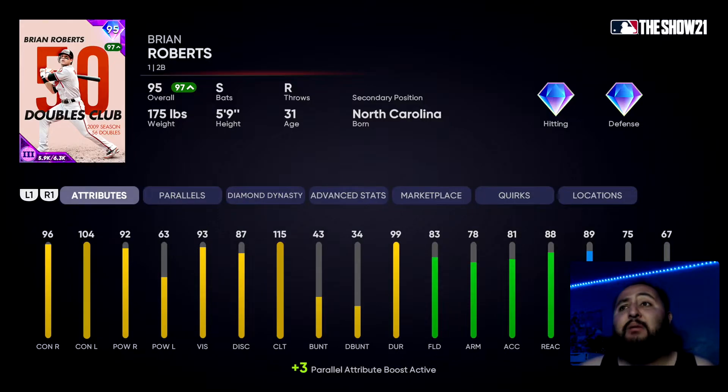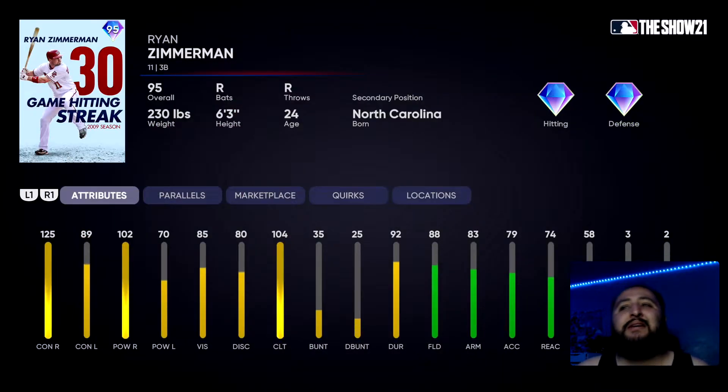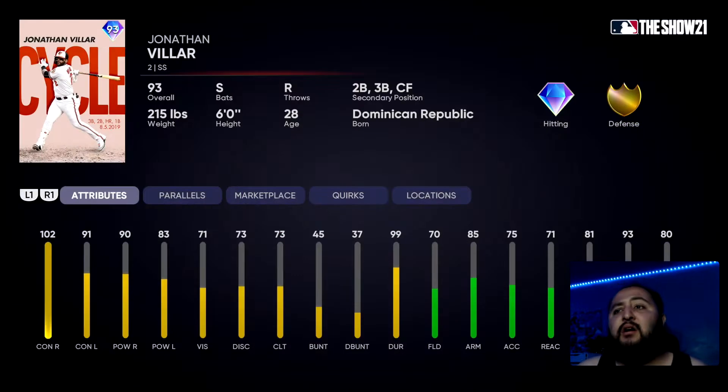At third base we have Pablo Sandoval — this guy literally kills righties, he's a switch hitter, and he has diamond defense. Nothing else needs to be explained. He should be your third baseman. Zimmerman is good but I don't really like his swing — Pablo being a switch hitter, I think that's common sense. Moving on to shortstop, Barry Larkin — no questions asked, should be your shortstop. Jonathan VR is also a good option, but I don't like that 70 fielding at shortstop.